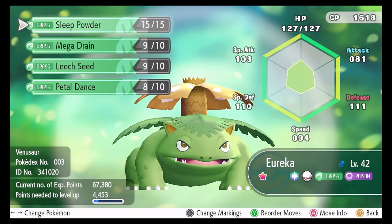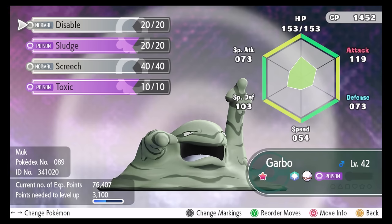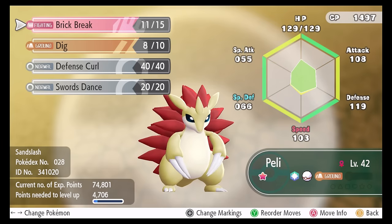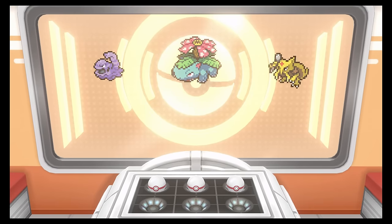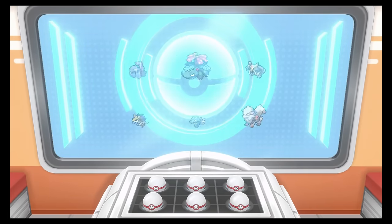So now our team looks like this: Eureka the Venusaur, Buddy the Arcanine, Eleven the Kadabra, Garbo the Muk, Amidala the Seadra, and Peli the Sandslash. A really unique and fun team to use, and how beautiful does that Pokemon Center healing screen look with them all in Premier Balls.